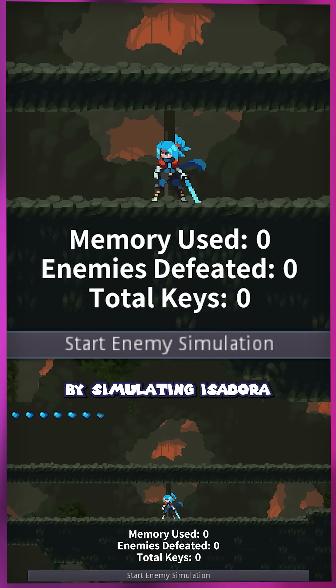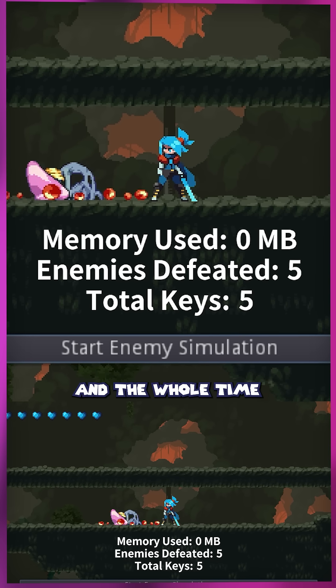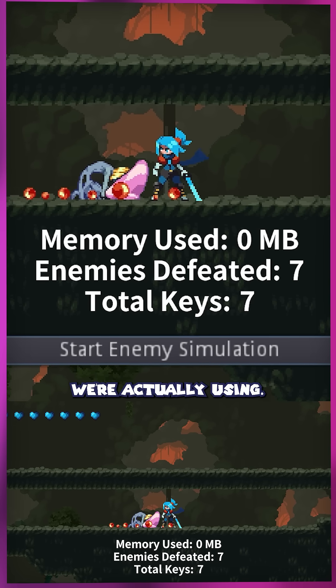We'll do this test by simulating Isadora defeating one enemy per second, and when each enemy is defeated, we'll store one key in memory. And the whole time, we'll monitor how much memory we're actually using.